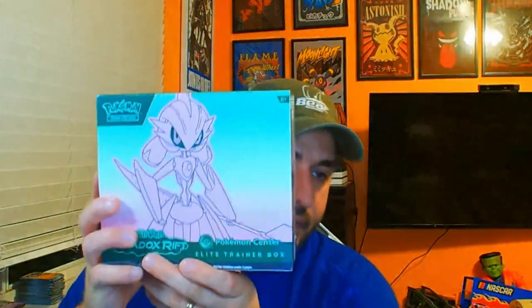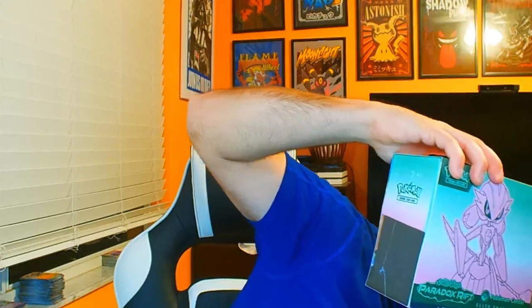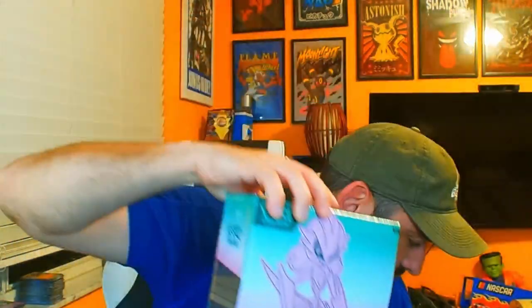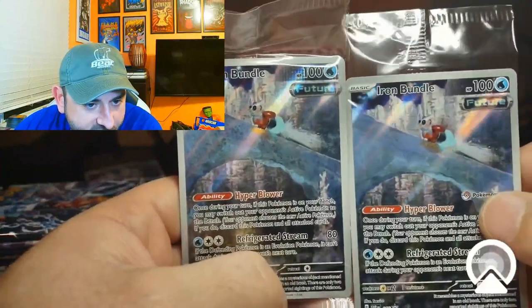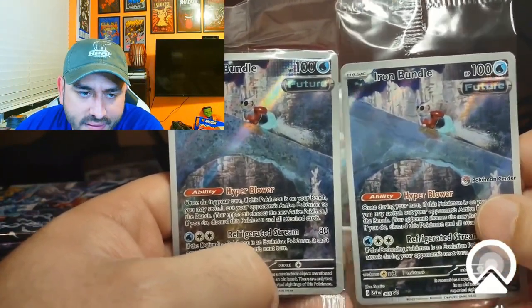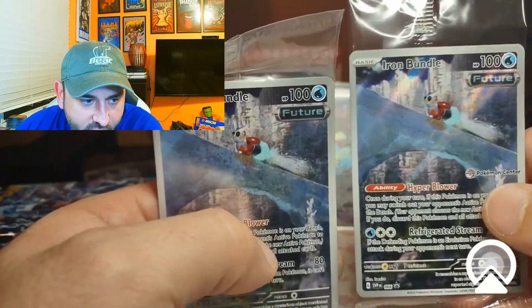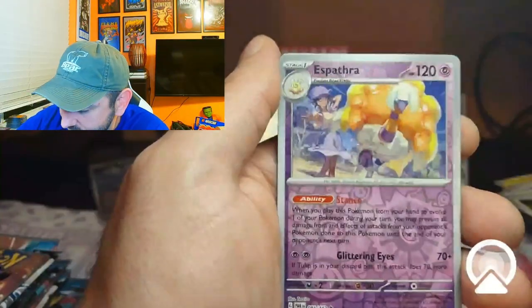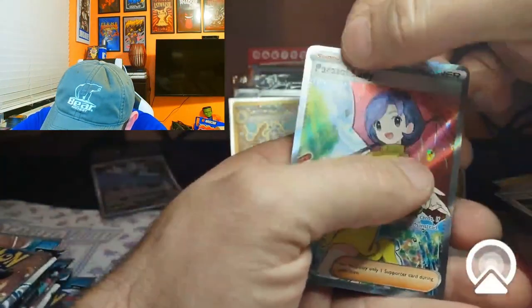This is what the Pokemon Center ETB looks like — you got your Pokemon Center label, the cover on the front is a little bit different from the normal store ETB. It comes with two promos: the regular one and the Pokemon Center exclusive promo, which is on the right. These always go for more value. There we go — that's a top 10 card right there, top 10!